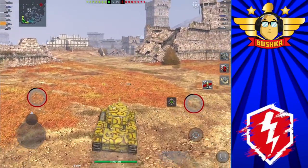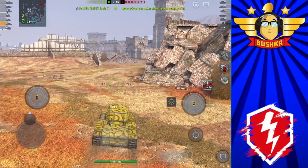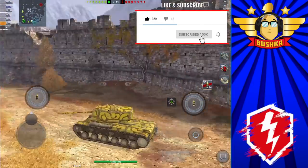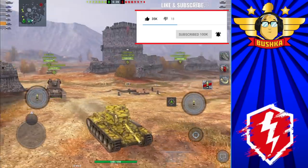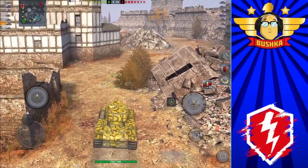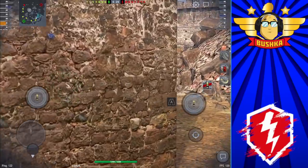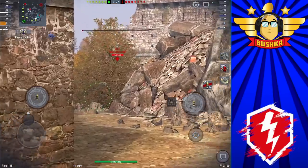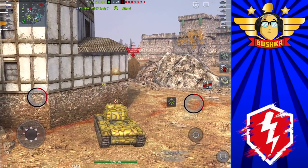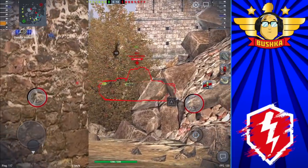This is the T-150 — a flat-sided box. It's a collector's tank now, but back in the day this used to be the premier side-scraping heavy at Tier 6. I thought I'd roll this thing out again to show you how simple this is. This is the one-line — Fort Despair one-line. It's never really changed; this has been the main heavy route for the game forever. You can see I've got a hatch on the left, so I start side-scraping with that hatch hidden and only showing my flat sides on the right. This is heavy tank 101 positioning.